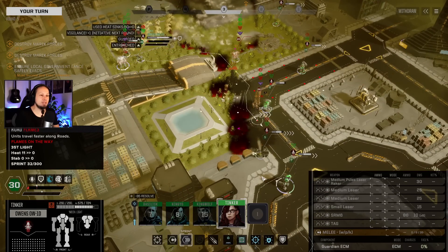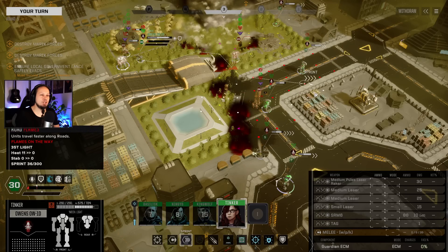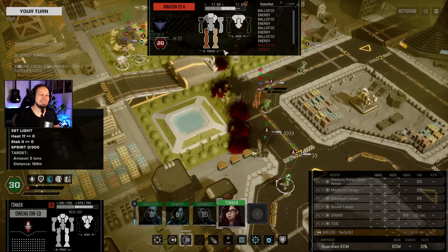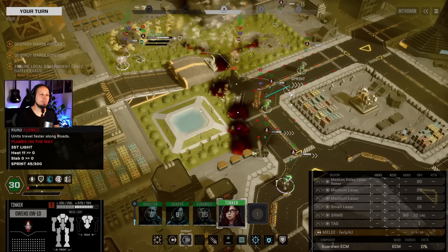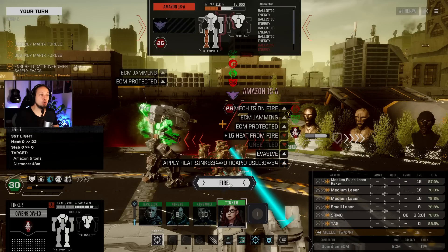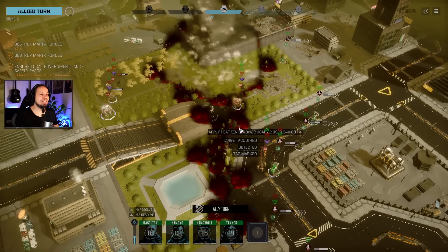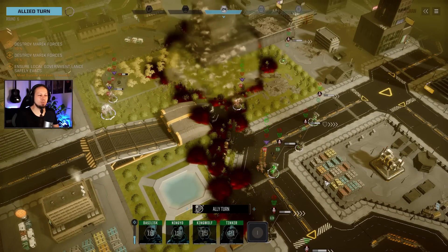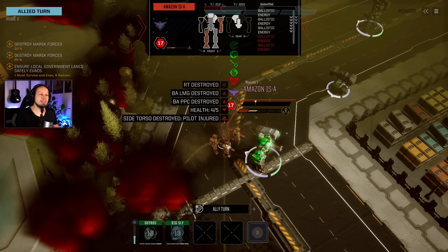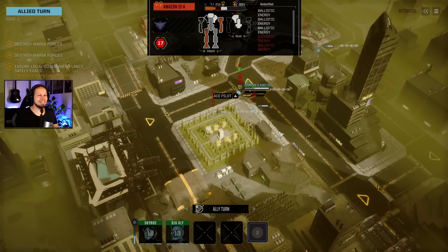Now we can possibly sprint and get in his side. It's just a backshot, or the other side. I want this leg. Here's what we do - we will sprint for four, move over here, and shoot this thing. We didn't get much. Our friends are still here. This guy is turn 22, which is insane. Friendly's helping - now he's down to turn 17 because he got a side torso destruction there. That's nice. Thank you, Assassin, thank you very much.